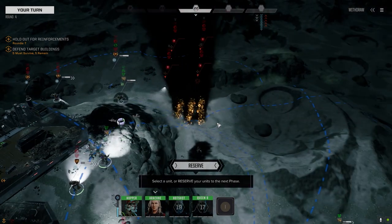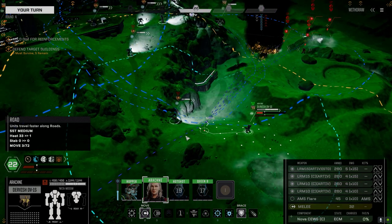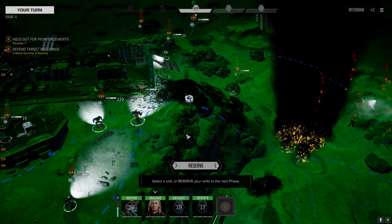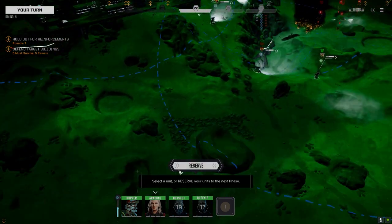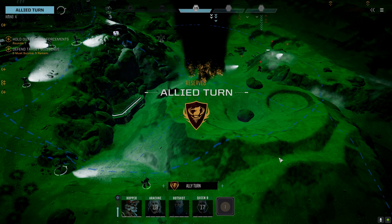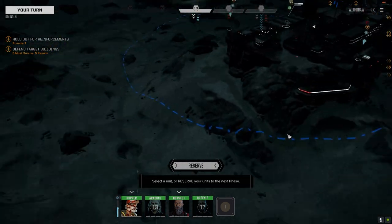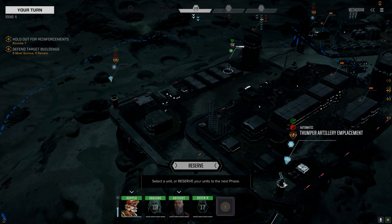Let's work on getting that guy overheated a bit. They just landed so they're going to be active. How do we keep them from attacking the buildings? I'm going to reserve — we're not going to hit them anyway. Let's get these guys shooting. Hopper, we've got to get up here because these guys are dangerous — they're dangerously close to these buildings.